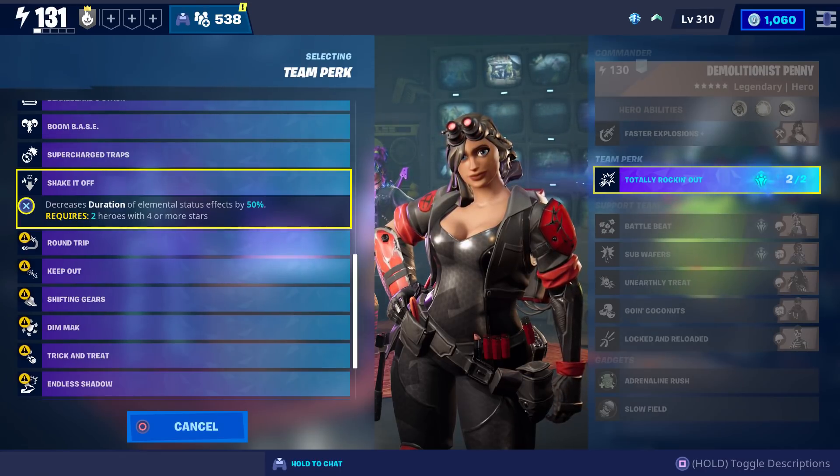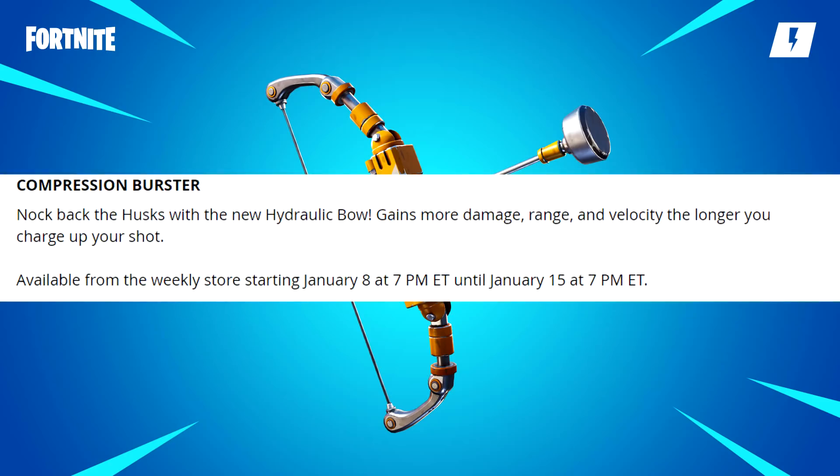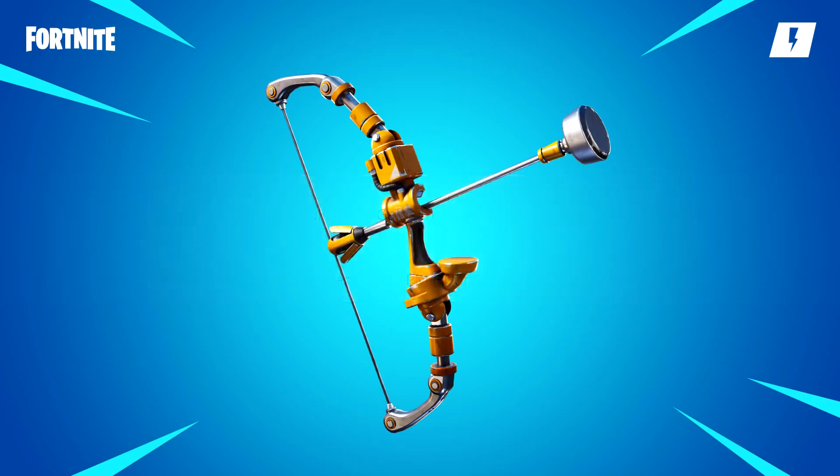The new Compression Burster, which is the Hydraulic Bow, will be available in the weekly store from January 8th to January 15th. The description says it knocks back husks, and gains more damage, range, and velocity the longer you charge up your shot.